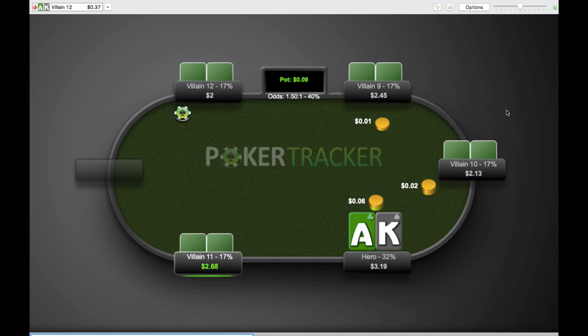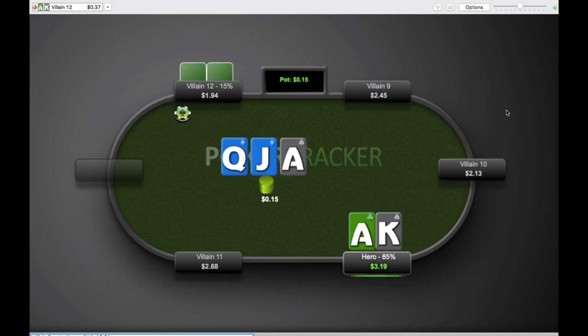Bob raises it up pre-flop — pretty standard. At NL2, as I've talked about in my blog and books, you can go for a bigger sizing, and this goes for $1/$2 live as well. If there's a huge fish at the table, with the small amounts here — we're talking about pennies — they're not going to care about the difference between six cents, eight cents, or ten cents. So sometimes I'll go bigger with my big value hands. Going six cents, three times the blind, is completely fine as well. We get called by Villain12, who we've already covered — he's kind of a reg.